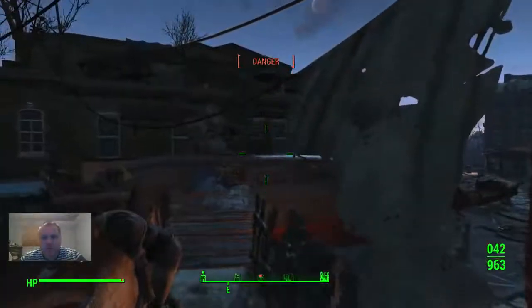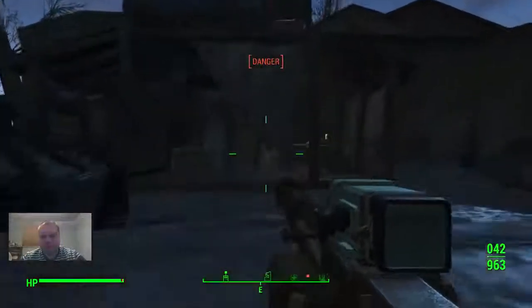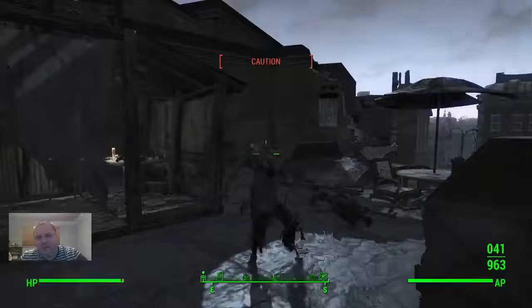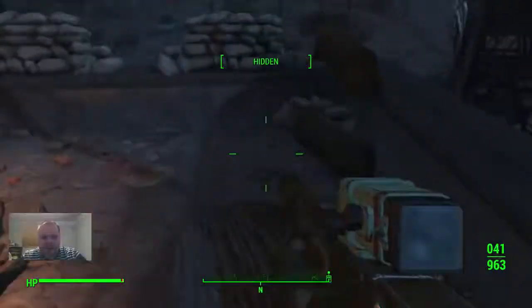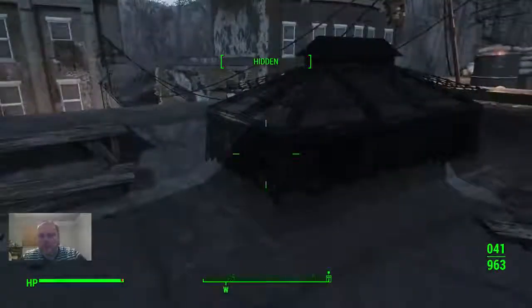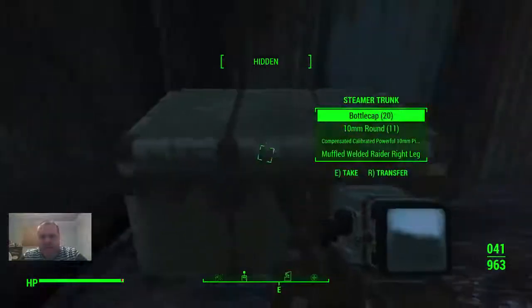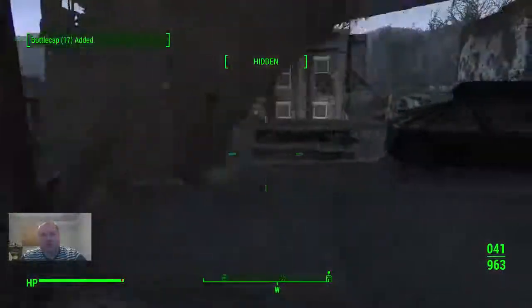There's a ghoul over there somewhere. There's actually not a whole lot of significant loot for this area. There's an ammo case and a duffel bag with some stuff. The big deal item would be this green steamer trunk with some loot in it, and a cap stash on the table — 17 caps.